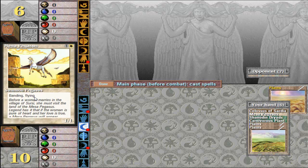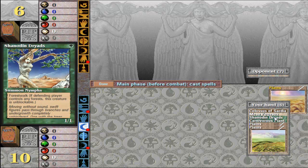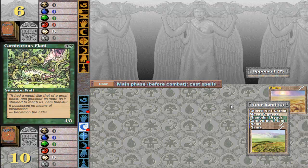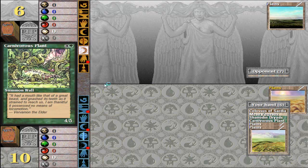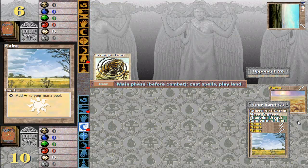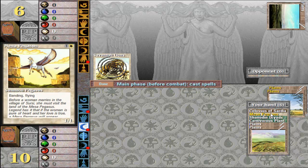Banding is kind of a weird thing — I'll explain it once we get it out. This is forest walk — you'll see that it has the walk suffixes on every single land type. The lands are forest, plains, mountain, swamp, and island. The carnivorous plant is a 4-5 wall. Walls cannot attack — they are basically just defenders, but they usually have a lot of toughness. So I'm going to make the Mesa Pegasus, which can fly and can band. Savannah Lions are two-ones, they're pretty good — I've been using them in the actual campaign.